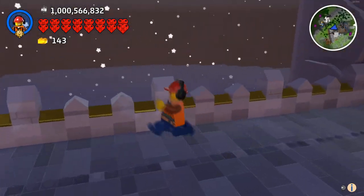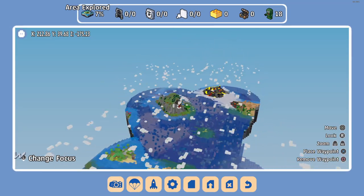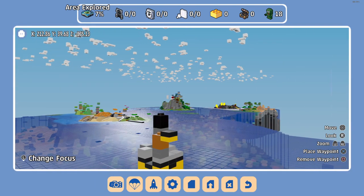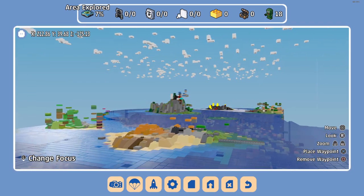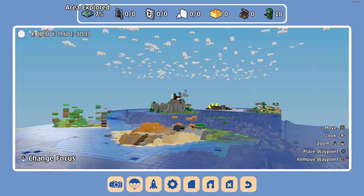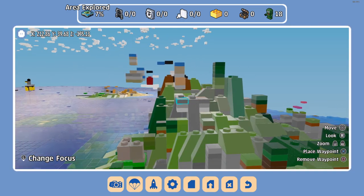Today I am playing on my big early access world, which you may remember as the one where we have been building the oil rig in the ocean over there, as well as our oil refinery island, which is just this island right in front of me now. And at the moment we're just building on this island - it's not too far from that one.